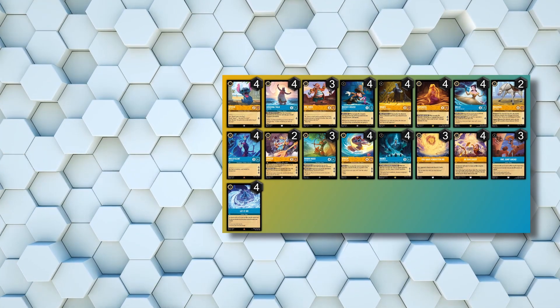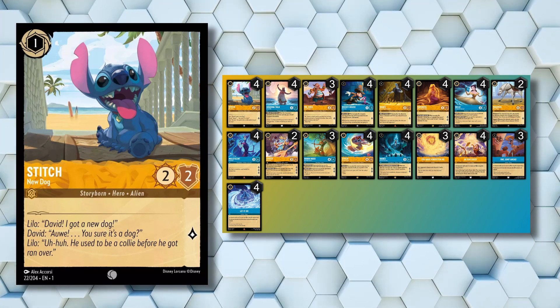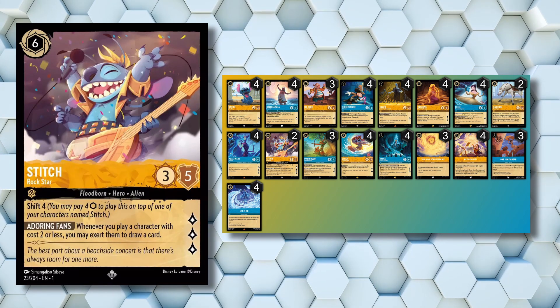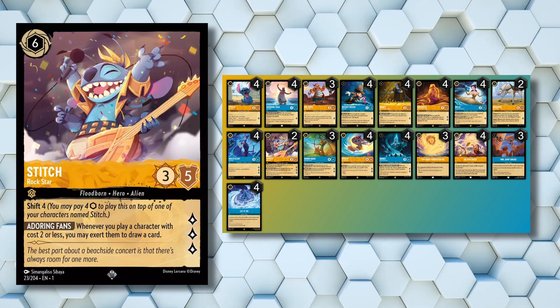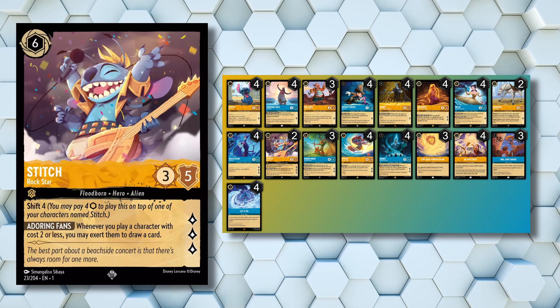This deck kicks off with 4 copies of Stitch New Dog, which while being a 1-cost 2-2 character, is also an early shift target for Stitch Rockstar, which there are 2 of in this deck. While this deck only runs 8 total 1 and 2 drops, Stitch Rockstar is also a 3-lore quester that we can potentially have on board as early as turn 4.